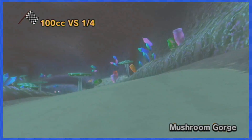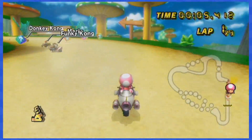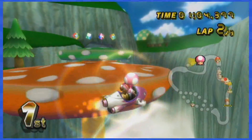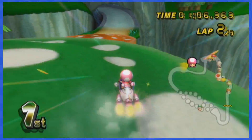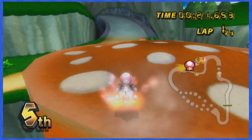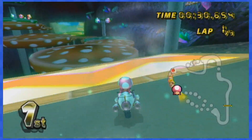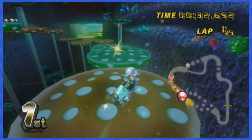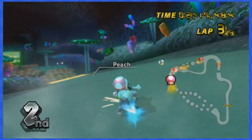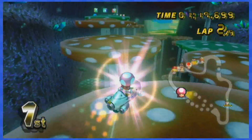Mushroom Gorge is up and the first set of item boxes can be avoided by rolling to the left or right in the grass. The next set is located on top of those mushrooms that bounce you in the air, but you can dodge the boxes by standing at the very edges of the mushroom. For the next boxes inside the cave, do a very similar strategy — bouncing near the edges. I strongly suggest taking the right path here because the left one is way trickier and features more boxes.